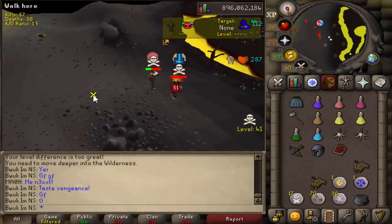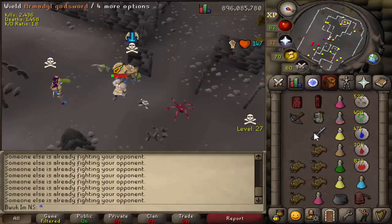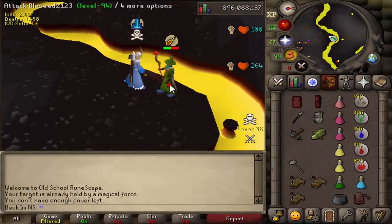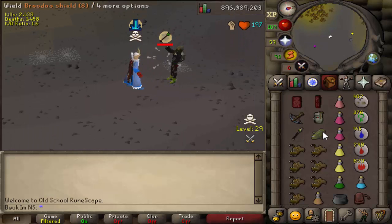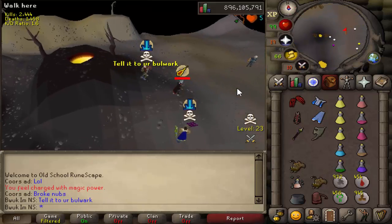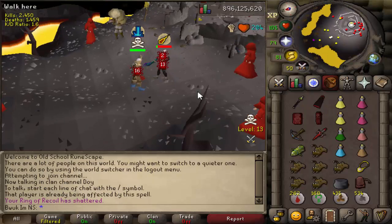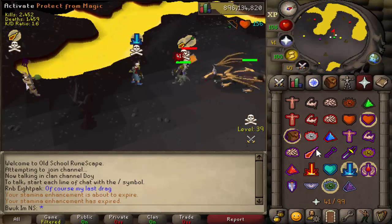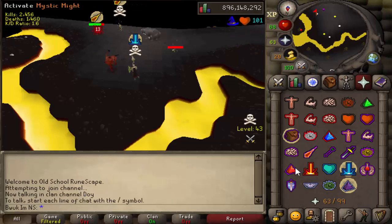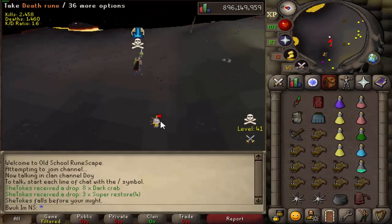I am a fan of the ballista, but I ended up using it a few times during this video, and pretty much every time it was after dragon claw rushing someone at rev caves or somewhere else. At times I would try to get creative - teleport up to my Bounty Hunter target and instantly just dragon claw spec them, whether they were in multi or not. Most of the time I assume no one would ever expect this, because I myself never got a target teleport up to me across all 1000 kills while at Bounty Hunter.